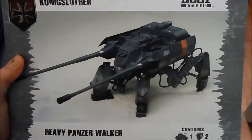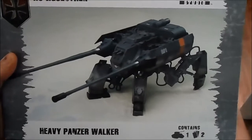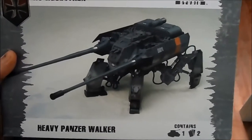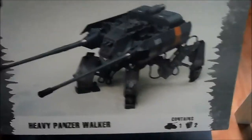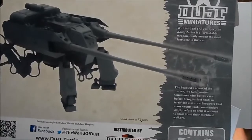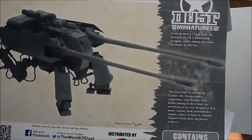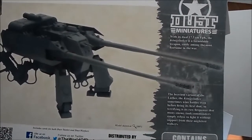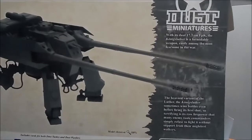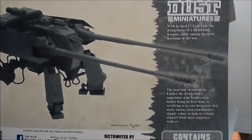Hey guys, so the finishing dust commission piece for now will be the Koenigseluther heavy panzer walker for Germany in Dust Miniatures, Dust Warfare. The heaviest variant of the Koenigseluther sometimes wins battles even before firing its first shot, so terrifying is its raw firepower that many enemy tank commanders simply refuse to fight it without support from their mightiest walkers. With its dual 17.3cm FPK, the Koenigseluther is a formidable weapon, easily among the most fearsome in the war.